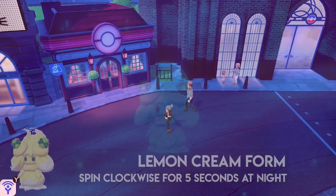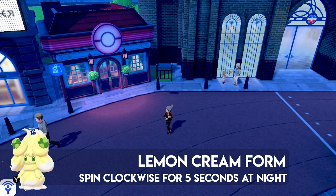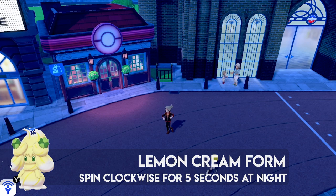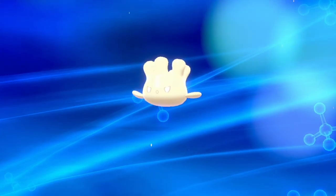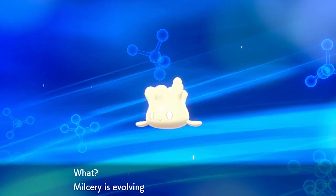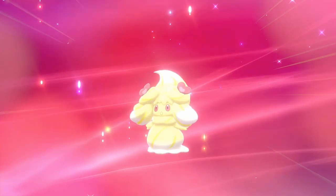The Lemon Cream form requires spinning clockwise for five seconds at night, so make sure you're counting while spinning in the correct direction. All spinning is done with the d-pad — just spiral it round and round and your character will spin. Keep going for the full duration required.